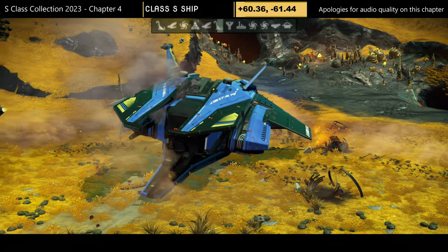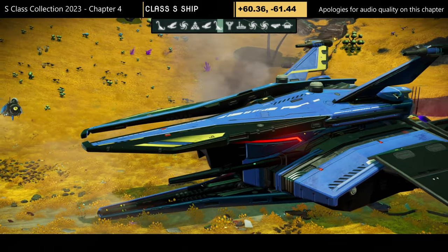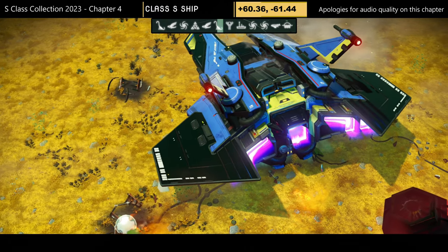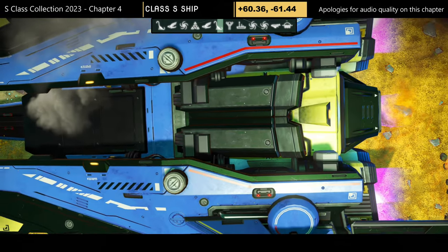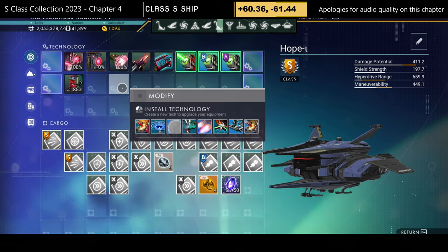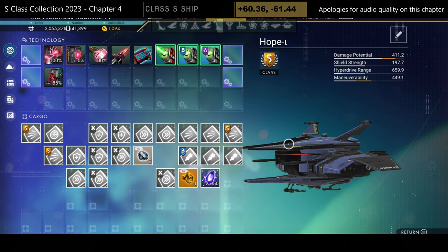Journey number eleven — color scheme: blue, black, and yellow, pretty simple. Not a style I would keep, but some people do like it. Nice prominent front top and bottom. Supercharged slots: two left, two right.